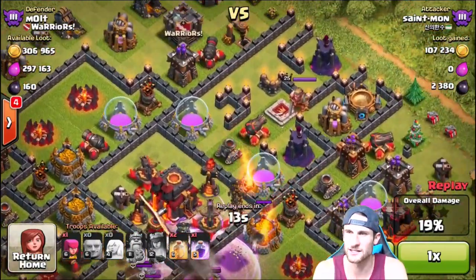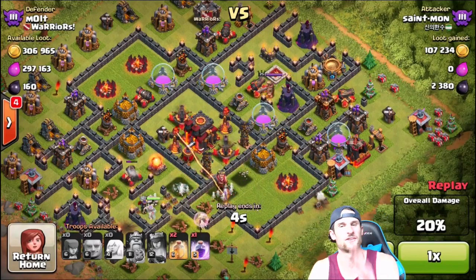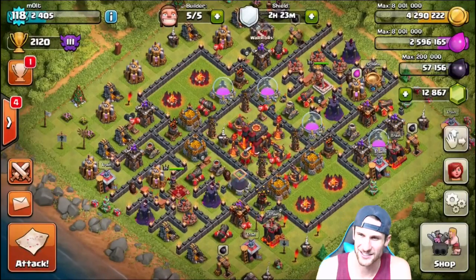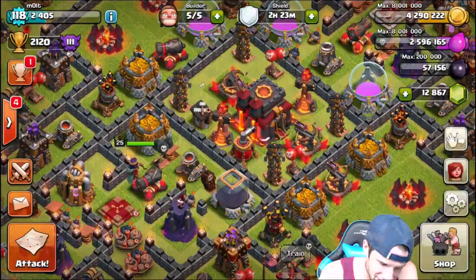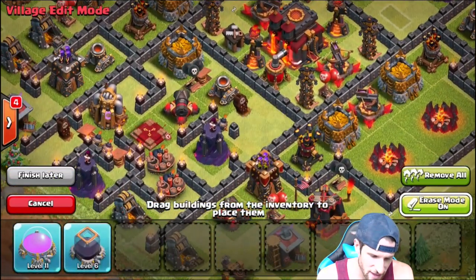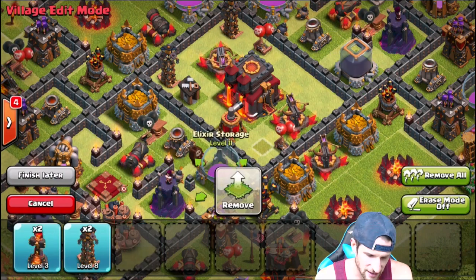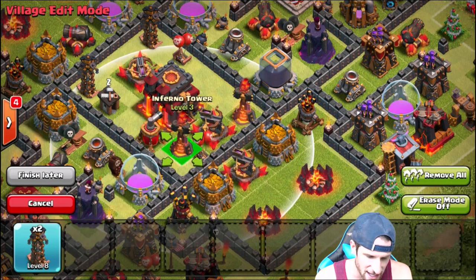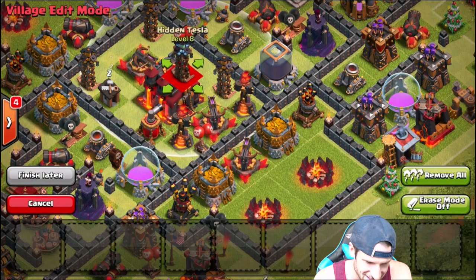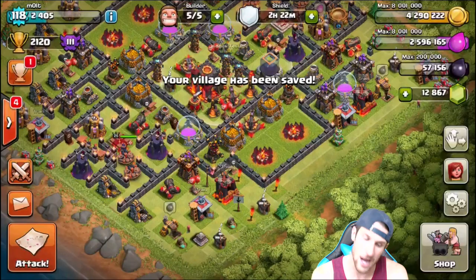I don't know what I should do — maybe put the dark elixir right here where this elixir storage is because I have three archer towers over there. We're also gonna move the infernos down a little bit since that's the area getting attacked. Let's edit this layout — remove that, remove this, remove our infernos and teslas. Then dark elixir goes right there, elixir right here, and infernos are both gonna be on the edge with their range so they own anything trying to get the dark elixir. We'll put both teslas right there too. Anybody wants to come take my dark elixir, you're gonna get wrecked.